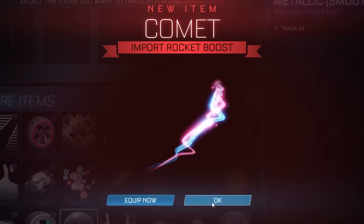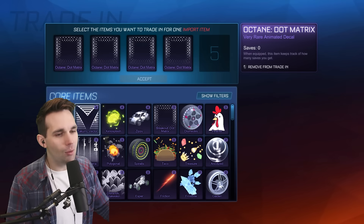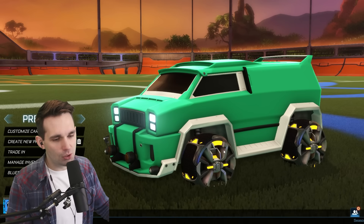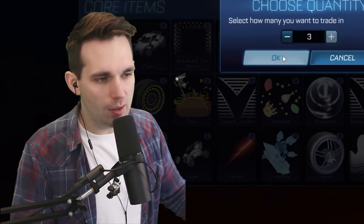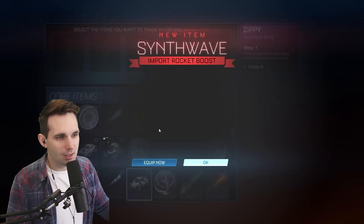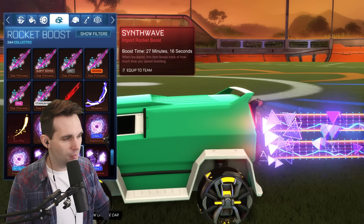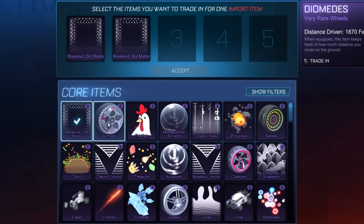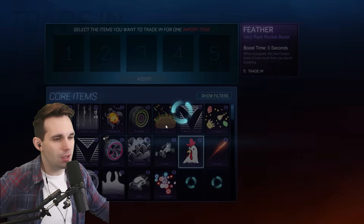Not terrible. Dot Matrix trade-up for these — he's probably got one from a golden item series because it's pretty common in the golden items. The Apparatus wheels are good, but I don't think they're Safeties level good. Xeno Splash — can I just trade up all four of these? I'm just so tired of seeing Xeno Splash. Now that is a good boost — Synth Wave. Breakout Dot Matrix, gonna eat two of these and the Diomedes wheels, and one of the Feathers that we got from our trade-up.